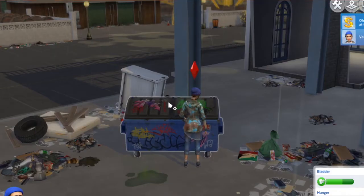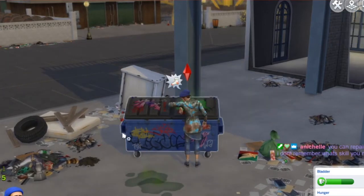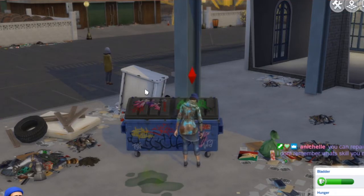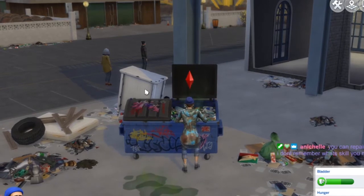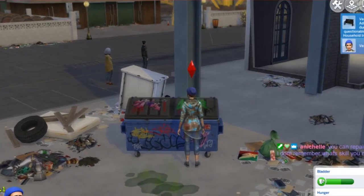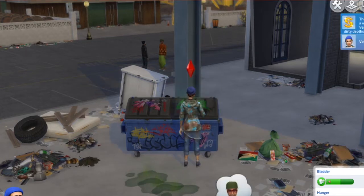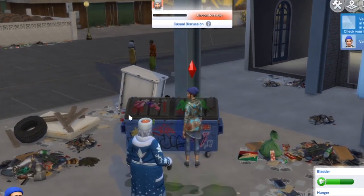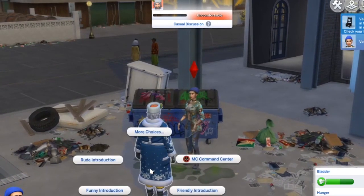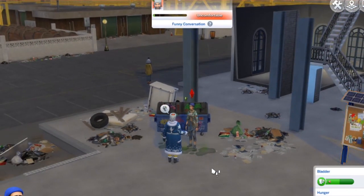Keep recycling materials. Dive for deals — after one dive she's already stinky. She's doing pretty good for someone with a squeamish trait. We got a bench — probably have to recycle that. Dive for deals, two dollars — she's got all the money now. She just threw up again. Talk to Father Winter, get some points. A dining chair — we are living the high life!